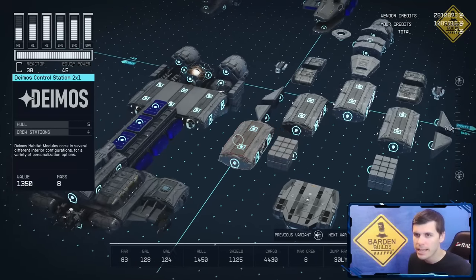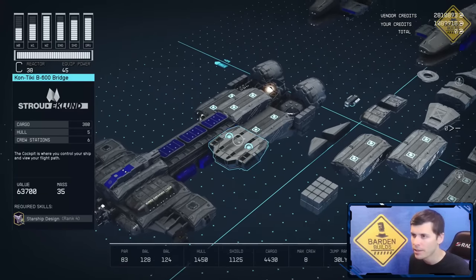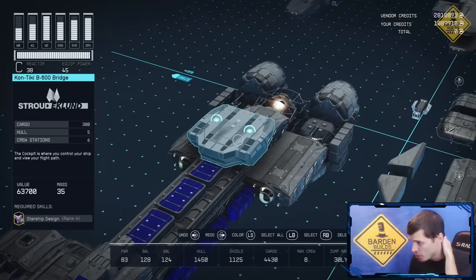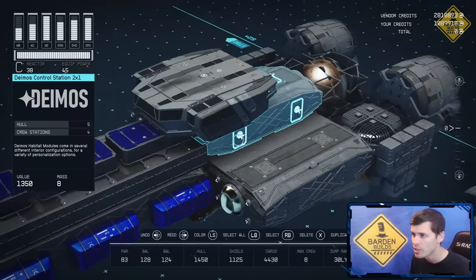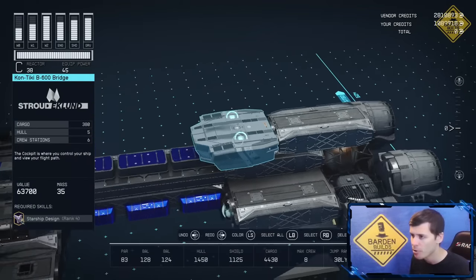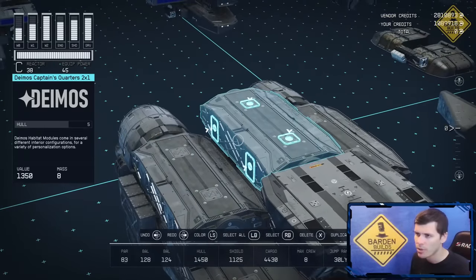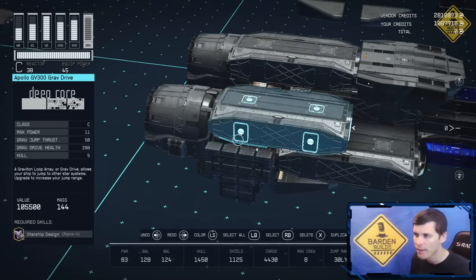Moving on, I'm going to take a Deimos 2x1 pad and connect that to the top of this 2x3. I'm then going to take the Stroud Eklund Contiki B600 bridge — you can only get this at the Stroud Eklund shipyards, so it's a specialized bridge you won't have access to if building at your settlement landing pad — and connect that to the front portion of this 2x1. From here, I'm going to take another Deimos 2x1 and connect that right behind our bridge. Then I'm going to take two more 2x1s and connect those right beside it but lowered one level, snapping onto this 2x3 and then the grav drive and the reactor.